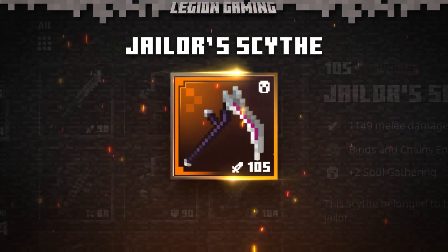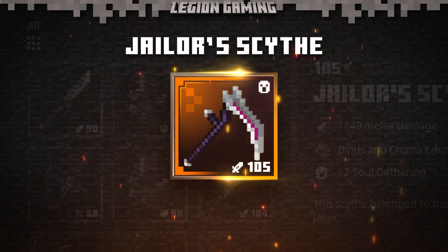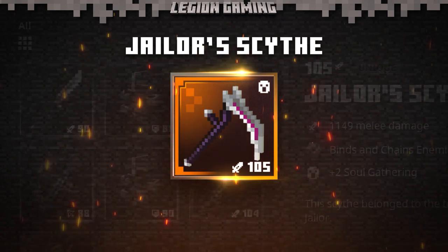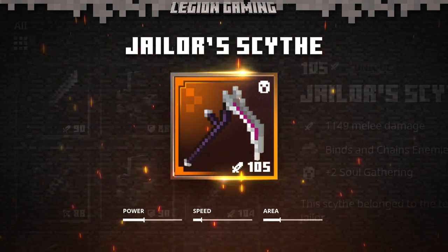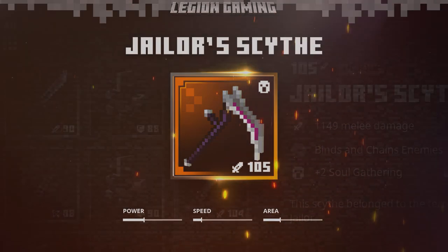In today's video, we'll be taking a look at the Jailer Scythe. This is a fascinating variant on the standard Scythe and has the potential to be a really interesting item in a souls-based DPS build. As always, we'll start with the stats. The Jailer Scythe does moderate damage and covers a decent area.